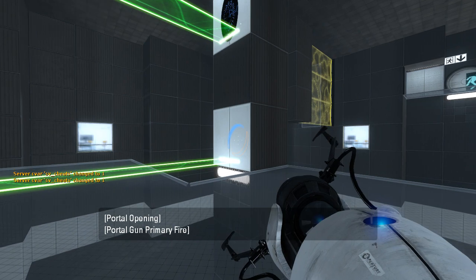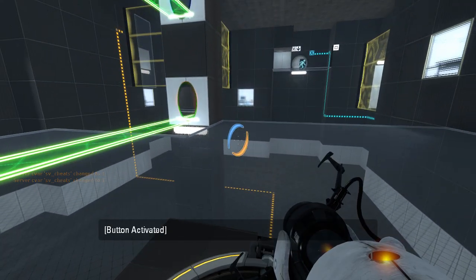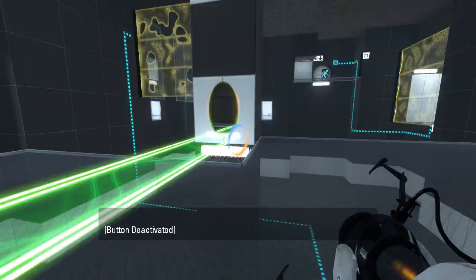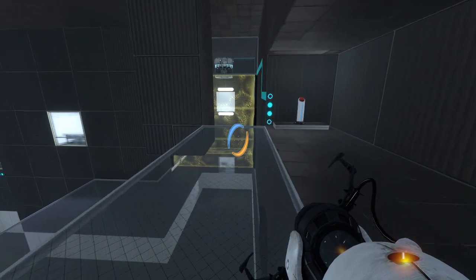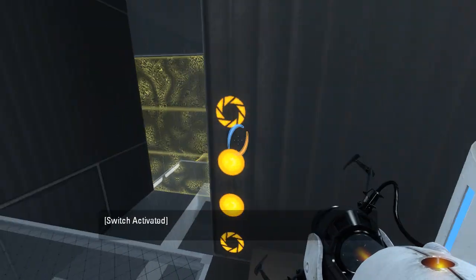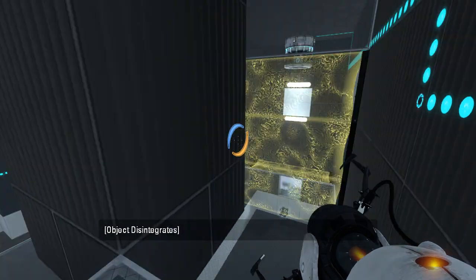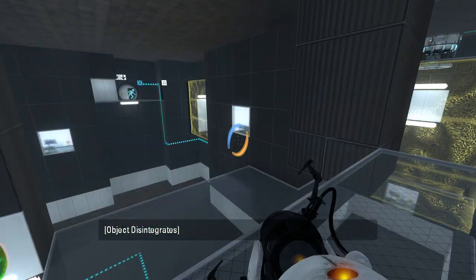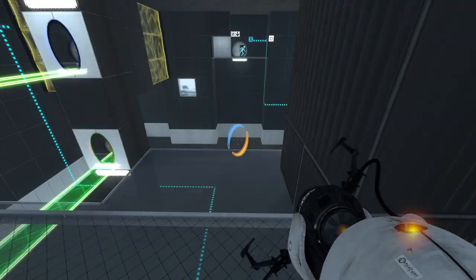Interesting. This button goes to that Matter Inquisition field. Gotcha. This drops that cube. And I'm guessing it doesn't auto-respawn, right? It most assuredly does not. There is a portal surface over there which you're gonna want to work on using, I suppose.